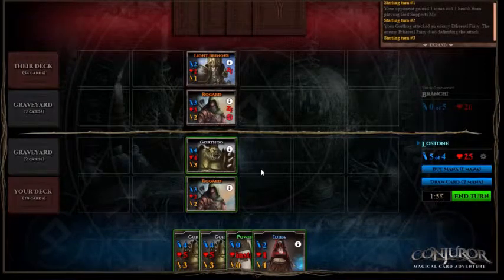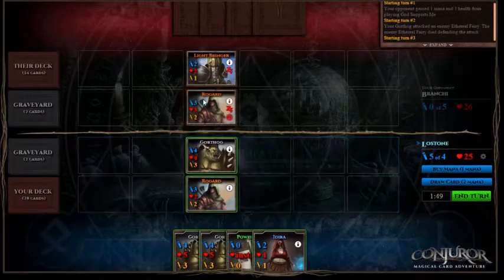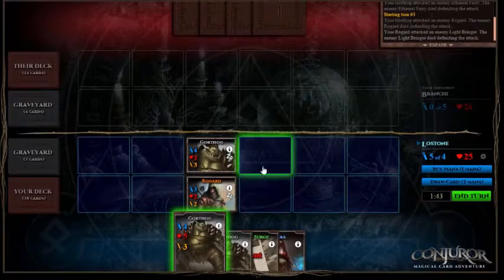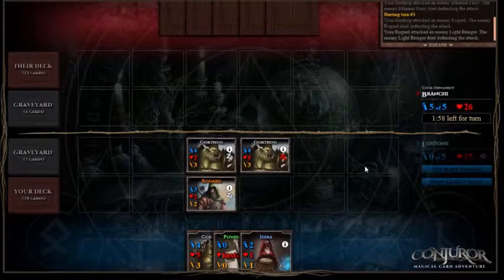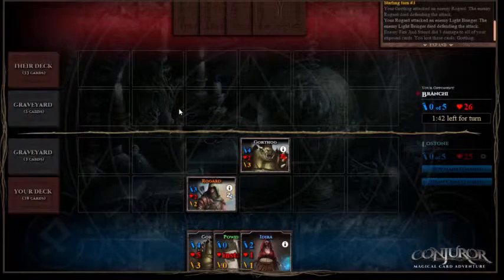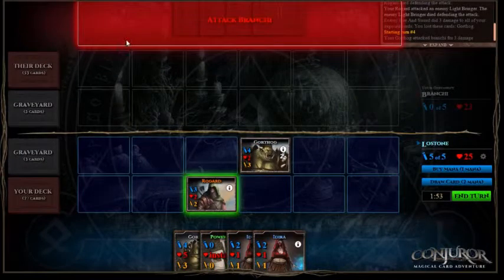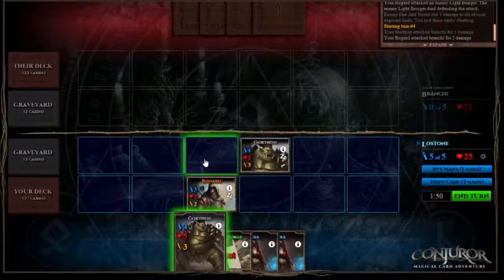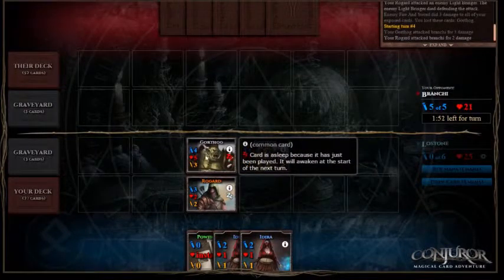That was quite a nice move from them placing that Light Bringer — it meant I couldn't just Rogard. So I will use my Gorthog and my Rogard to kill the Light Bringer. There's another Gorthog — buy another mana. I could have played my Adara to double tap with my Rogard, however I might just hold on to her for now. And there's a Fire and Sword — that's fine because it means they've used all their mana for the turn and can't cast any creatures, and I can attack them for 5 damage. I've got another Gorthog to replace the one that got killed, and if they play another Fire and Sword it kills off this Gorthog but this one is still on full health so I can do another 5 damage.